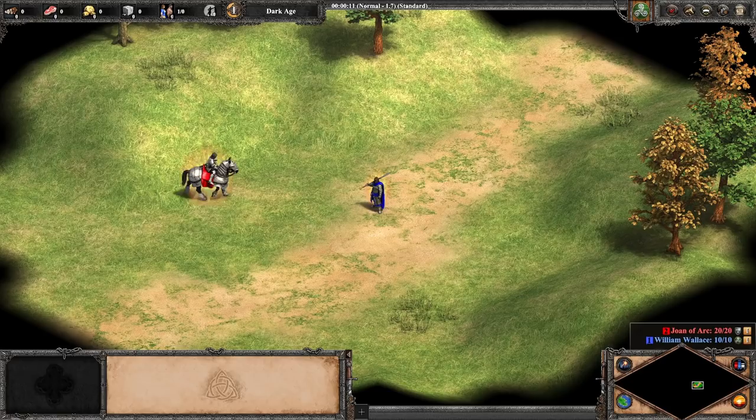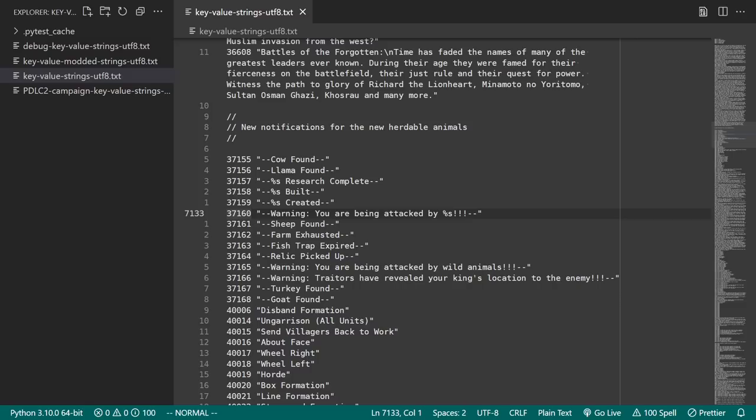Whenever a player is attacked, the game displays a warning message detailing the name of their attacker. Going to the file where this message is stored, we see this string of text contains %s.